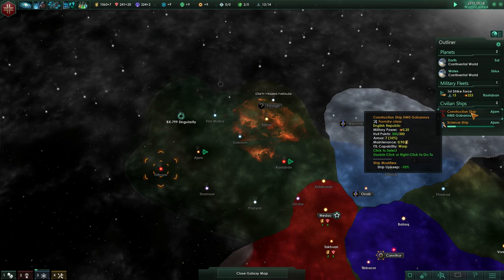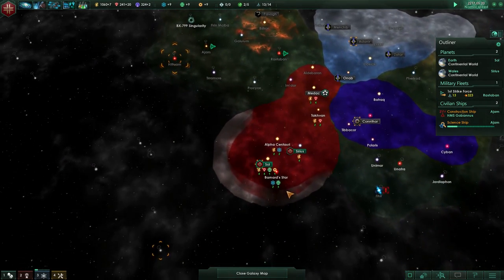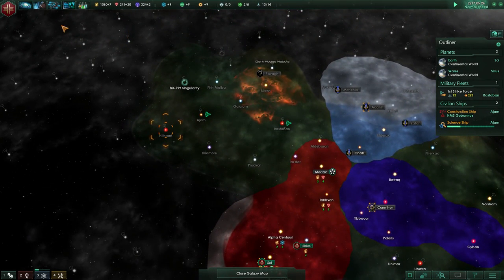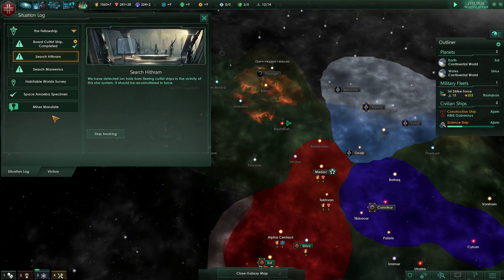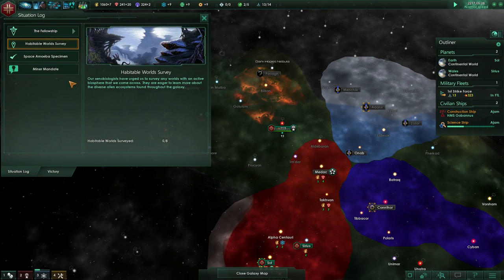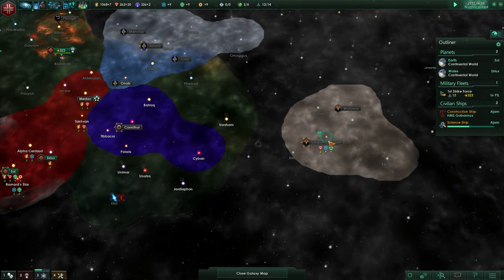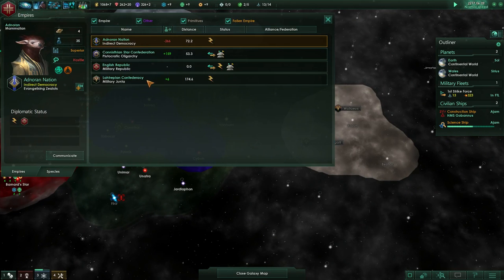The construction ship is waiting for something to do. I think we're going to want to start building a new colony ship first though. How are we doing on the habitable world survey — slot five. Keep an eye out for that space amoeba as well, and how are we doing with the other guys — let's go by distance.